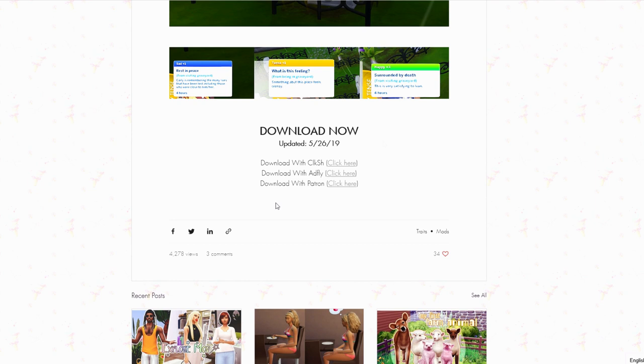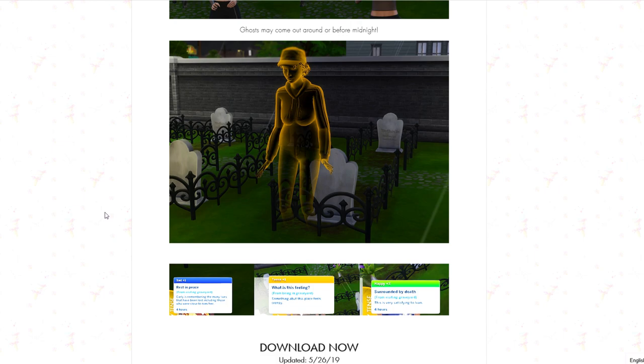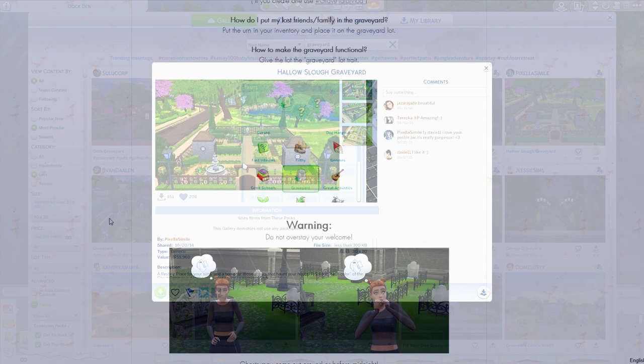You just need to download one of these versions into your Sims 4 mods folder, extract the file, and you will be good to go. We are going to be jumping into the game and seeing how this works.